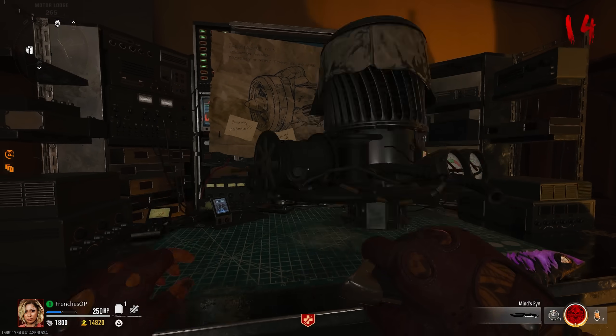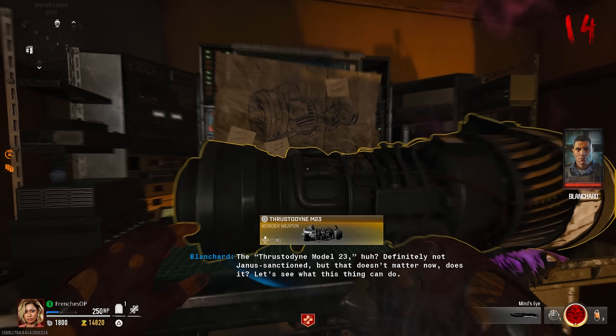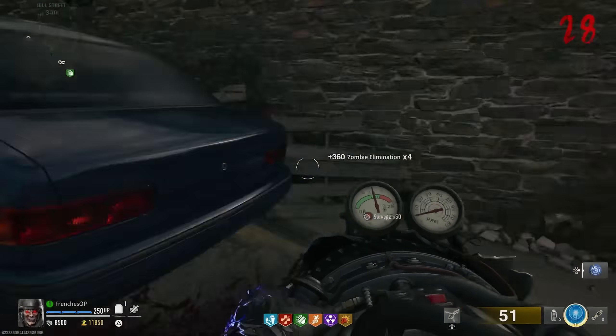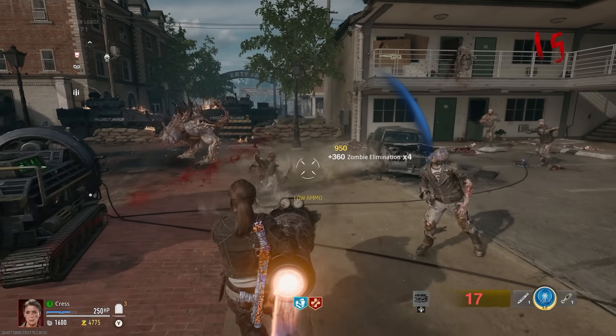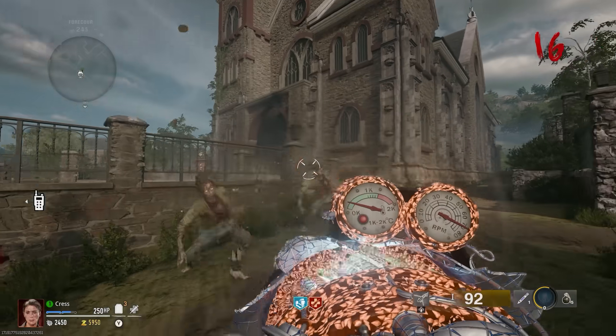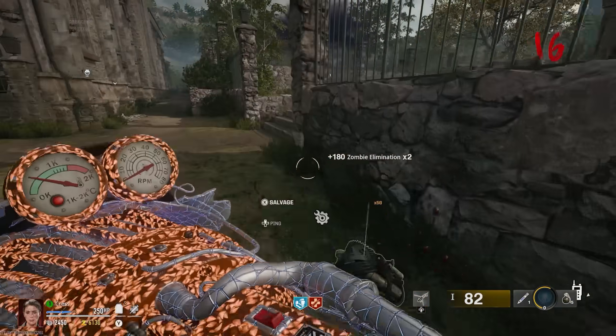The Jet Gun can suck zombies on its primary fire and it can do this indefinitely, which is amazing and makes this an extremely strong wonder weapon. Doing so will cause the zombies to basically get chewed up inside the turbine of the Jet Gun itself, and it will continue to do really good damage into the high rounds.